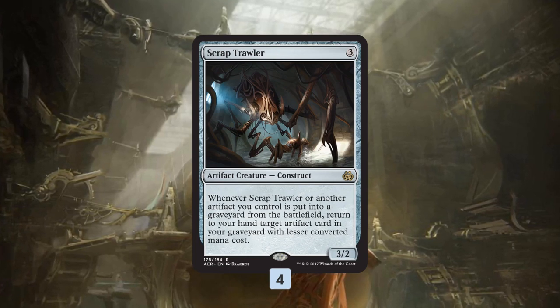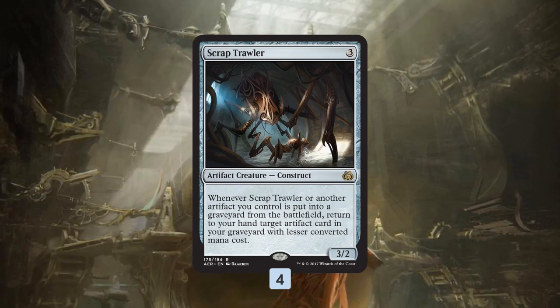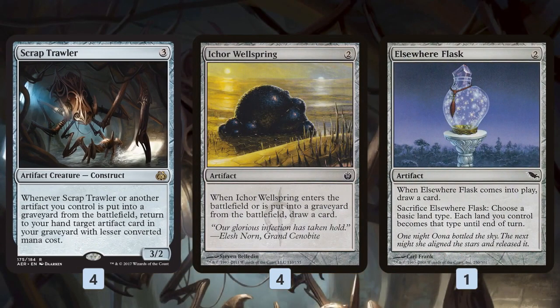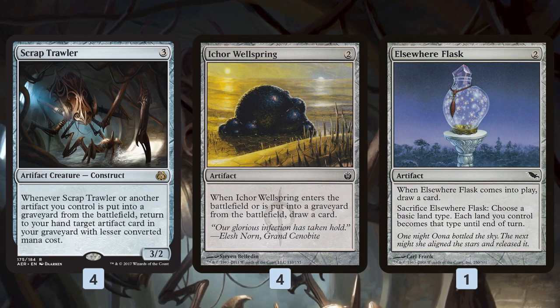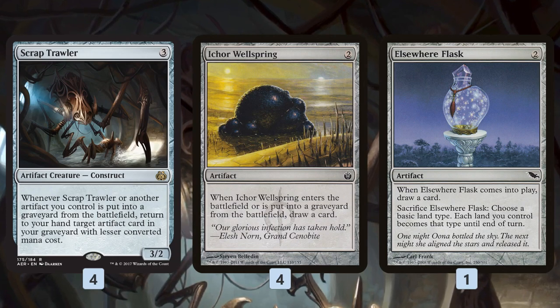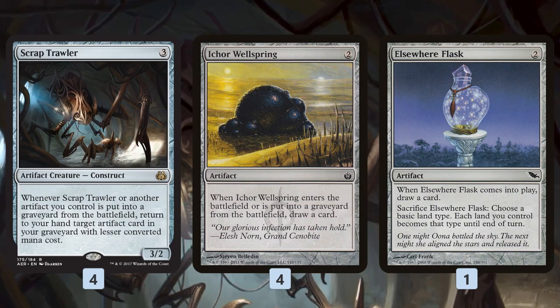Instead, this deck is built 100% around Scrap Trawler. The basic idea is you get your Krark-Clan Ironworks out along with a Scrap Trawler, and then you start playing and sacrificing your artifacts. You cast Ichor Wellspring, it draws you a card, you sacrifice it to your Krark-Clan Ironworks — not only does that draw you another card and get you a couple mana, but it triggers Scrap Trawler and lets you get back an artifact of one lower converted mana cost from your graveyard to your hand. You cast it, sacrifice it again, get more mana, get back another artifact, and just loop around this Scrap Trawler value.